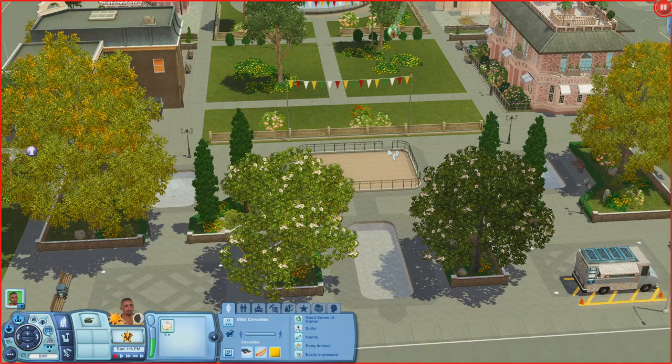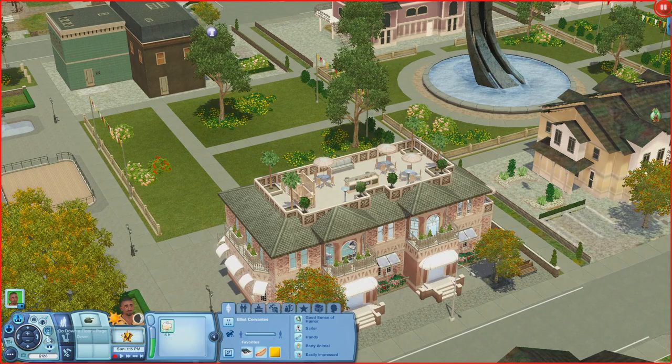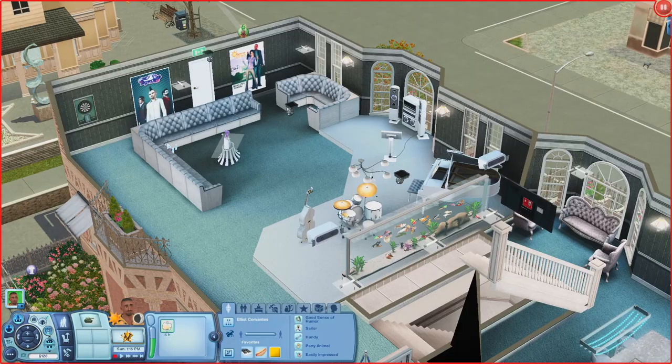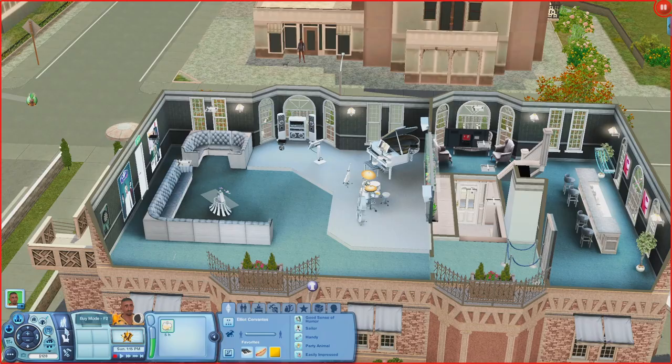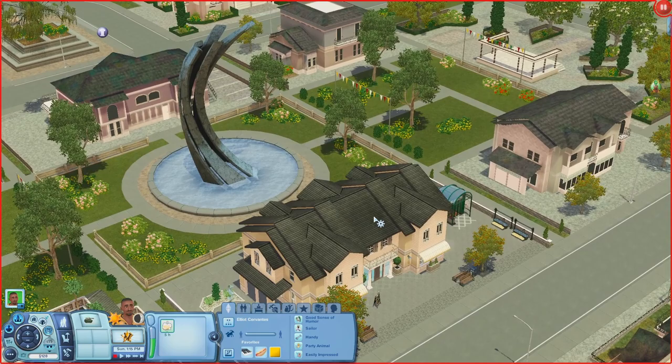Now we're at A Deer's Heart, a bar. At the bottom there are bathrooms. Going up there's a bar, a TV seating area, a sectional, instruments, and a karaoke machine. At the very top there are umbrella tables, a bar, and seating.